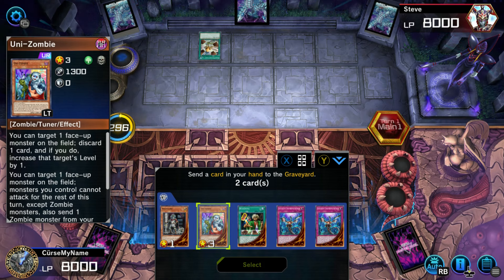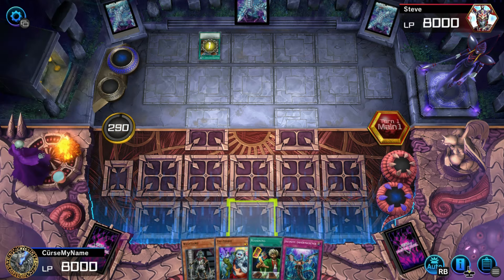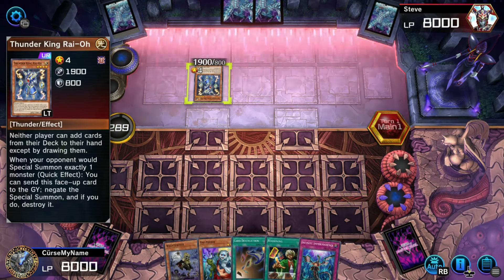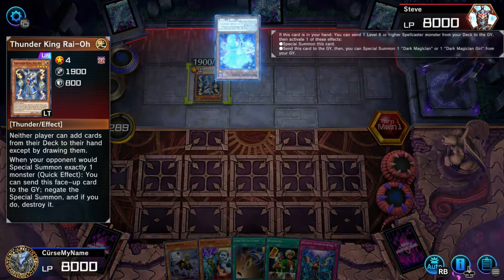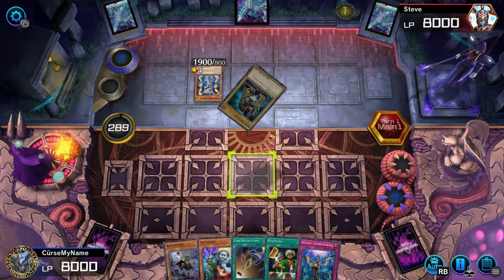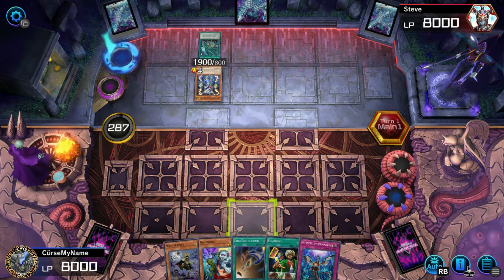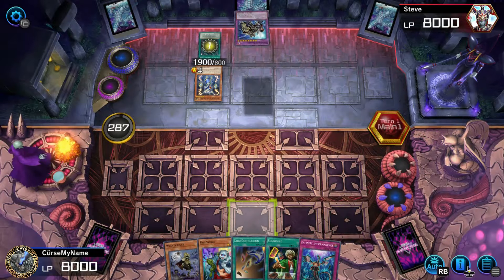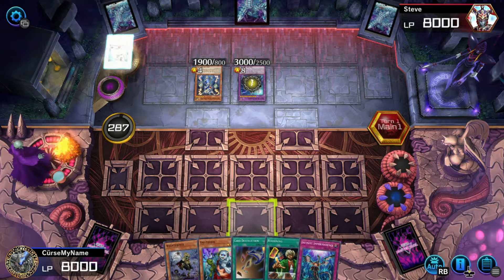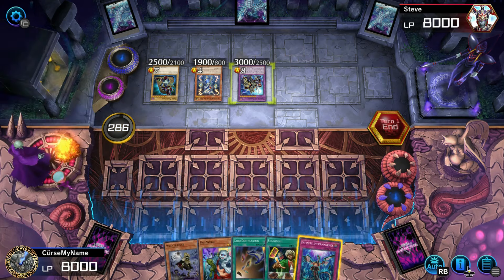Do I need two Infinite Impermanences? Ah well, let's risk it. Let's also get White Lord in there. Those are good draws. Wait, what exactly does he do? Prevent searching — yeah, this might be a problem if I didn't have Infinite Impermanence. I just hope he doesn't have anything that can negate it. Here comes Dark Magician. He can't negate anything, right? Yeah — first off, let's negate that Ryo.